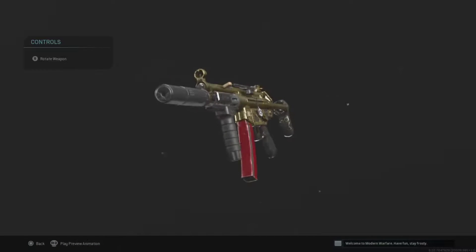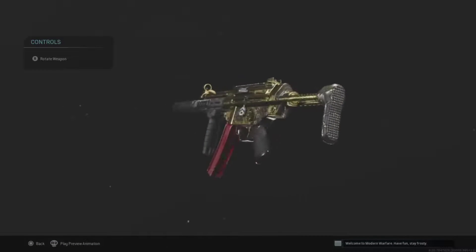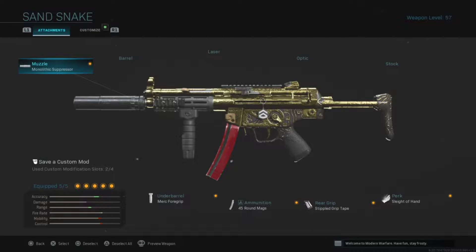Let's get straight into it — we're going to be playing Shoot House. This is what the setup looks like: we're going to be running a monolithic suppressor, a MORK 4 grip, 45 round magazine, stipple grip tape, and Sleight of Hand.